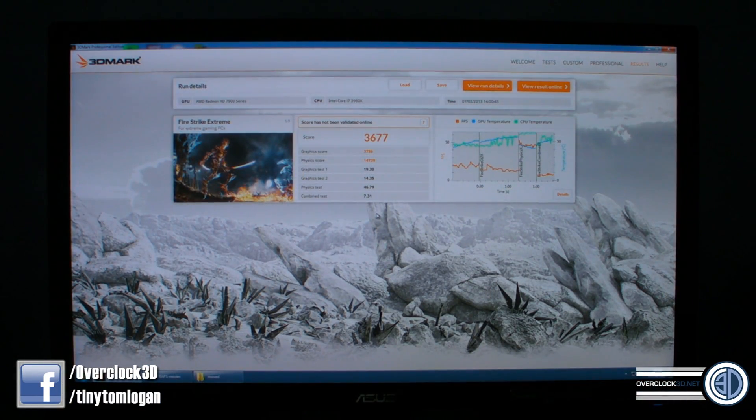That combined Fire Strike Extreme test was extremely demanding — the frames per second were really low. It's probably the most intensive thing I've ever run on this system. We had a score of 3,677, with a graphics score of 3,786. The physics score stayed relatively the same, as it doesn't load the CPU that much in that respect. I just wanted to give you a chance to see the new benchmark, compare your results with mine, and this will be something we'll be adding into our review line-up going forward.